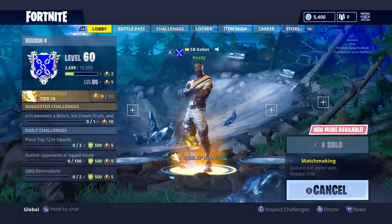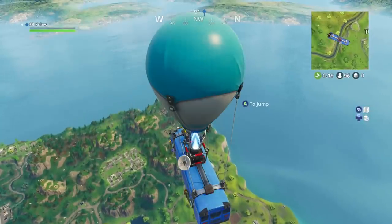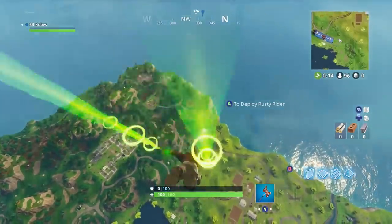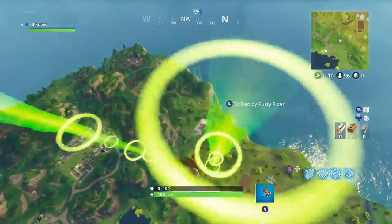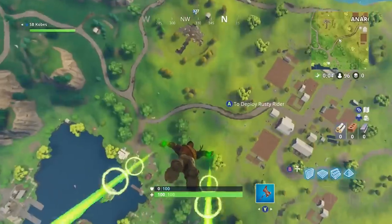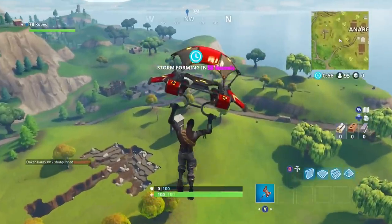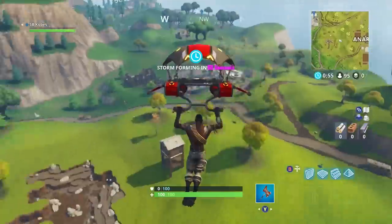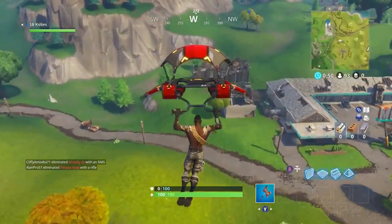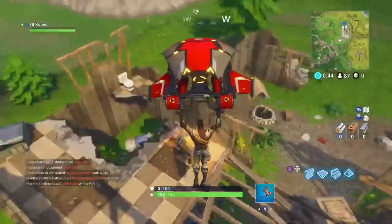I'm gonna cancel this real quick and take out the backbling. Drop a like, subscribe and turn on your notifications as well guys if you are new — I'd appreciate it. From all of the new skins recently, what do you think is the best? Do you think it's Venturion, Hazard Agent, Toxic Trooper, the new Moisty Merman, or the Band Oiler? I really feel like this one may not be the worst, but I just don't really see any strong suits to it. When I first saw it I was like yeah that's gonna be the worst, and now that I see it in game there's really just nothing too special about them.